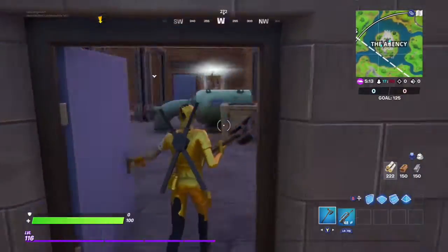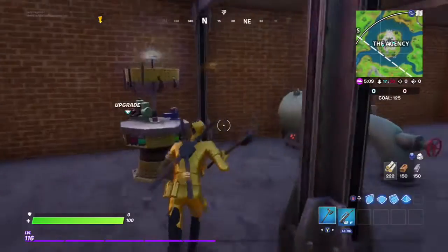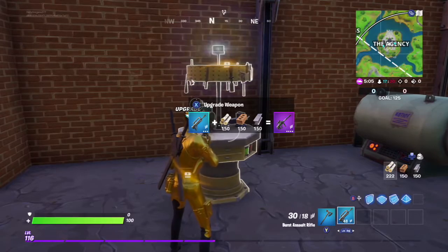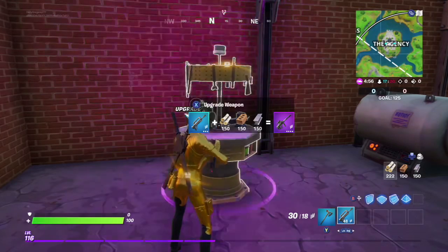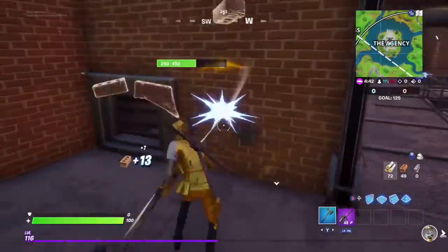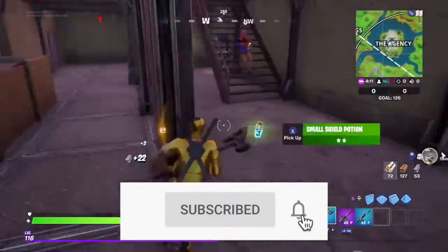You're going to want to locate the staircase right over here, go down it, and then go into this room. In here you'll find an upgrade machine. Team Rumble always gives you 150 of each mat, which is another reason why it's easier to upgrade weapons here. Upgrade your weapon to purple — this room is perfect because it has steel and brick.